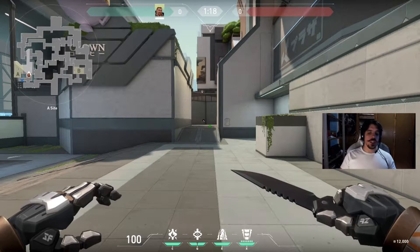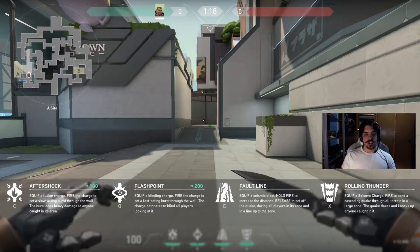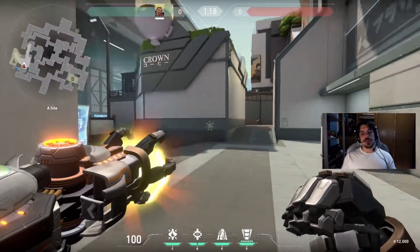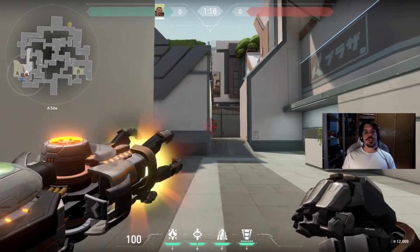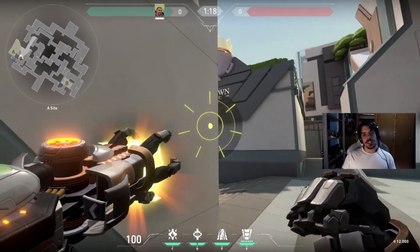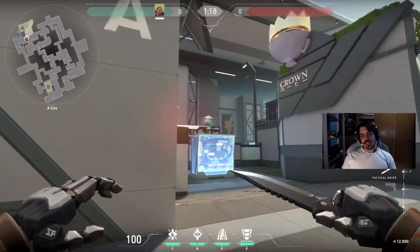His next ability is called Flashpoint. You equip a blinding charge and fire it to start a fast-acting burst through the wall. The charge detonates to blind all players looking at it. If you've played Phoenix, you know how this works — it's very similar to Phoenix's flash, but the only difference is you don't need to be hugging the wall where you want the flash to exit. If you use the map, you can actually see where it's gonna exit. I'm gonna use this wall as an example — it's a fast charge.